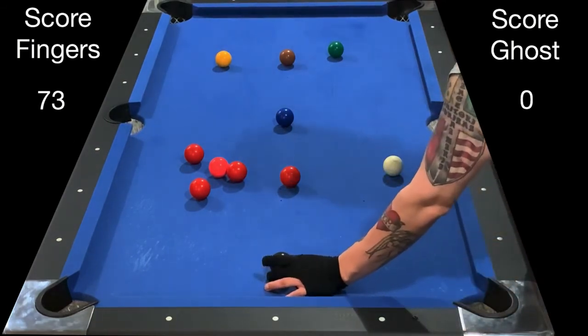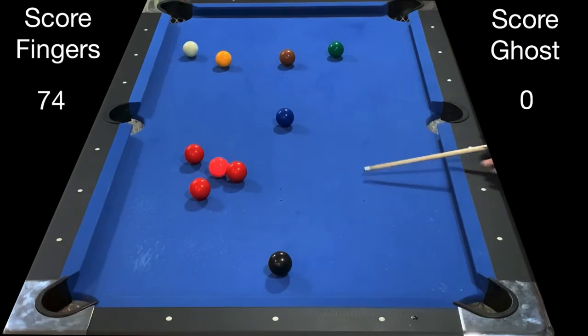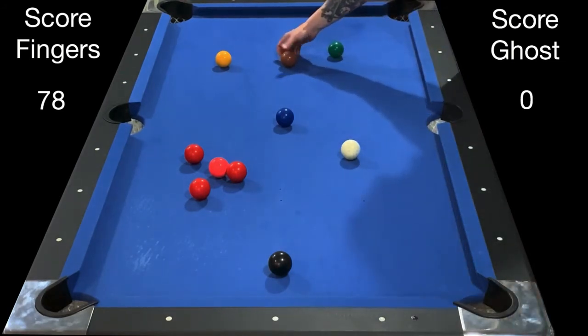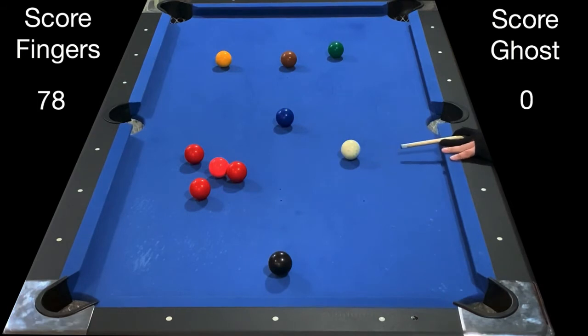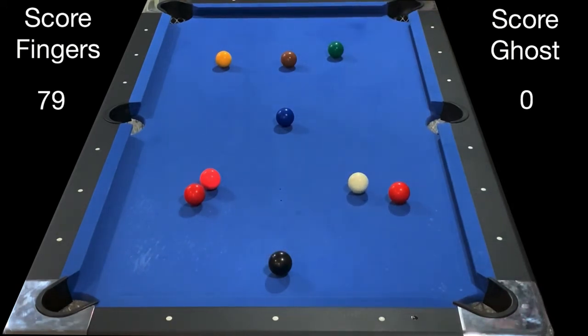Unfortunately I ran into a red that got frozen to the pink — not ideal. I'm going to cut the red to the bottom left corner, which takes the cue away from the black, but I'll have the ability to play the yellow, brown, or green and go up table. Now I'm up table and I can play the brown into the bottom right corner with follow to get closer to the reds. I didn't come up quite where I wanted, so the only shot I really have now is a bank shot — I'll bank this red into the right side pocket.